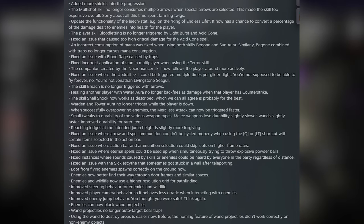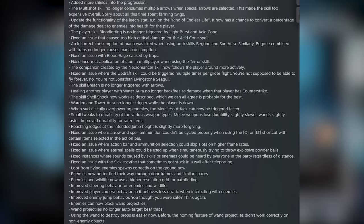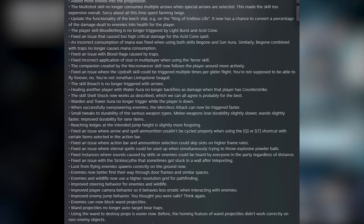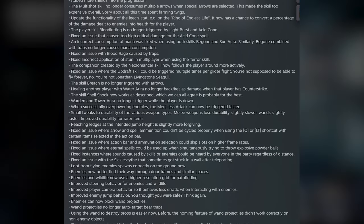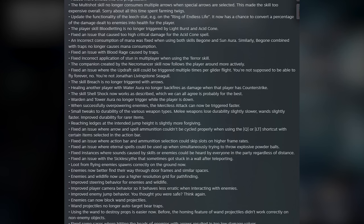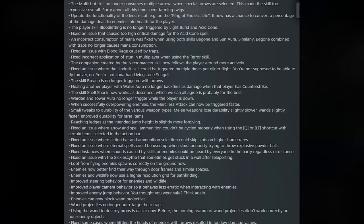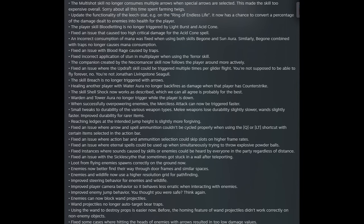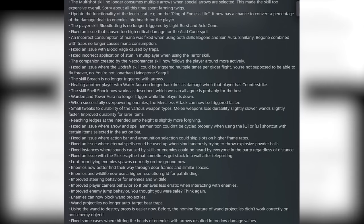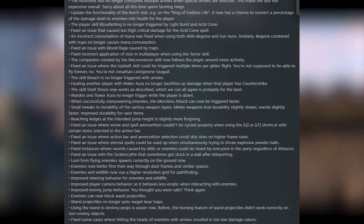The skill Bloodletting is no longer triggered by Light Burst and Acid Cone. An issue causing too high critical damage for the Acid Cone spell has been fixed — that is the nerf. RIP Acid Cone spell players. It's a warranted nerf; it was just doing way too much damage, so it's good to see this getting reined in. Incorrect consumption of mana was fixed when using both skills Begone and Sonora. Similarly, Begone combined with traps no longer causes mana consumption.